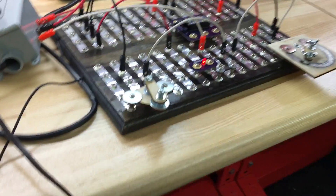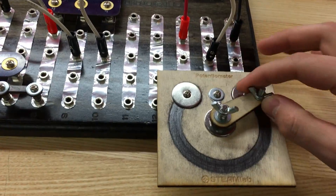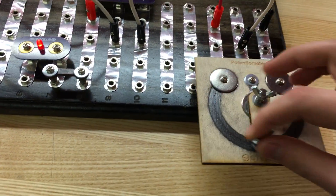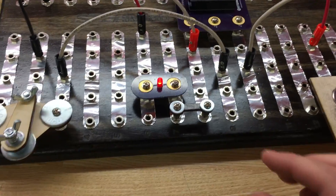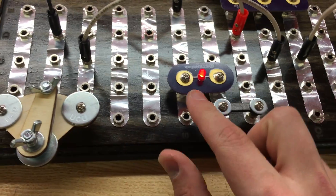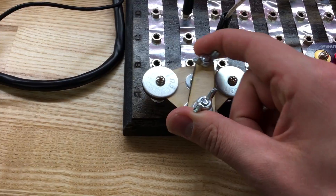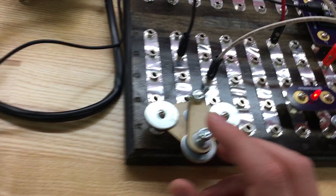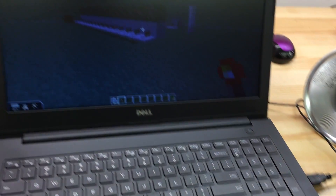We've got a couple other things hooked up here. We've got a potentiometer — we've been teaching classes over winter and spring where students assemble a potentiometer and use it in a circuit. We've got our own homemade resistor to limit the current going through our LED, and we have a switch here. The potentiometer and the switch are also sending their state to Minecraft.